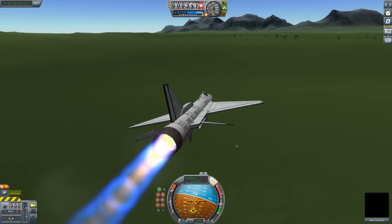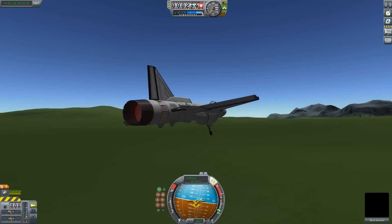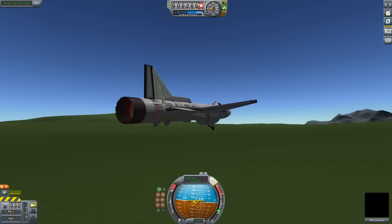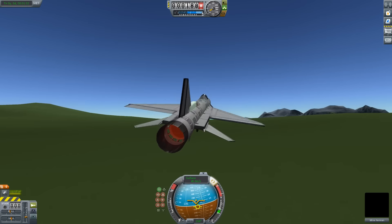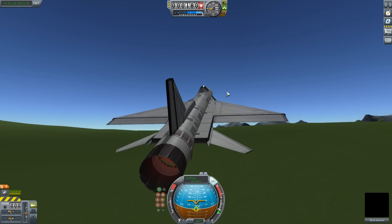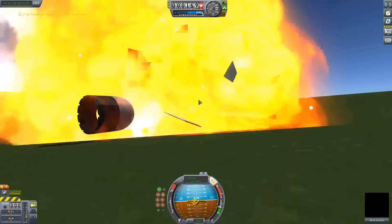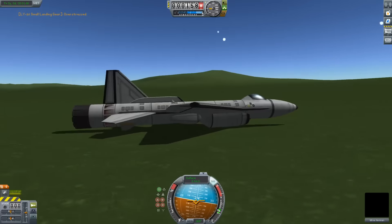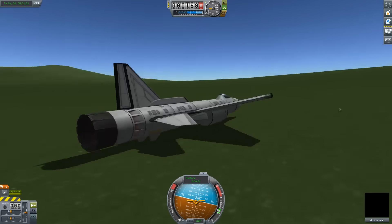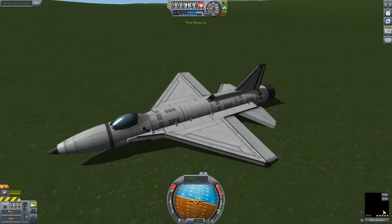Very good. Now let's land it. Why did only the front landing gear come down? Did I break the rear landing gear somehow? Looks like the rear landing gear is broken, so we're gonna have to do an emergency landing very gently. We're already flying well below what it's supposed to fly at, but that's fine. I actually broke the landing gear on touchdown. The only thing we broke on touchdown was the front landing gear — that's because of the crash system. That was pretty nice. We also apparently broke Mike.